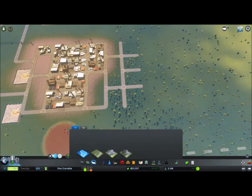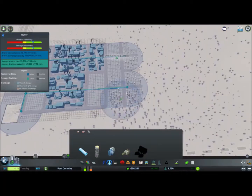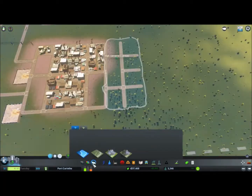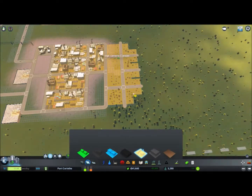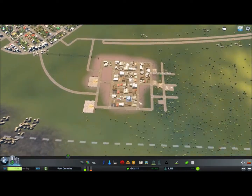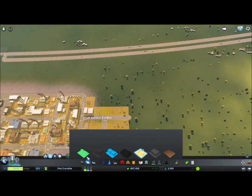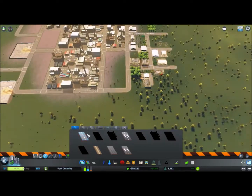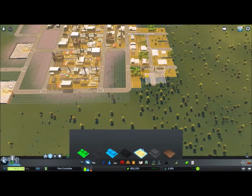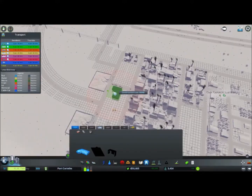I'm building a generic lumber industry here. Not only will that help supply my industrial area next to it, it will also hide the pollution from that side of the industrial area. When I place offices around it later on, most of the pollution will be out of sight — that's just some aesthetics I need.